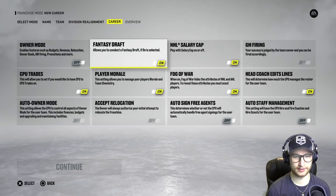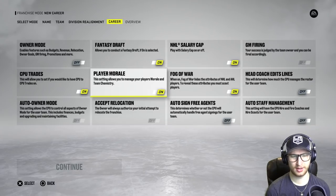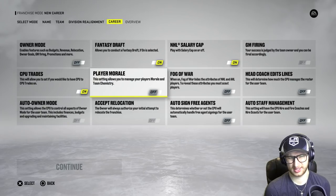Anyway, owner mode off, fantasy draft, head coach, edit lines — how many times do I have to tell you — fog of war, no, player morale, nope. I've heard that's a pretty broken system, I don't know if it works.